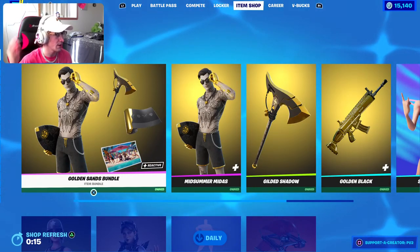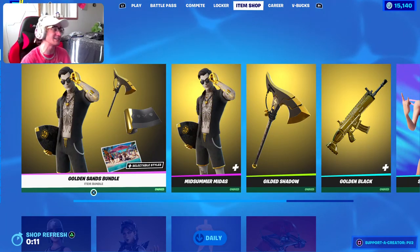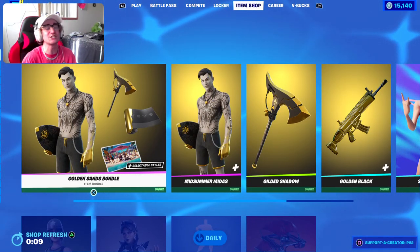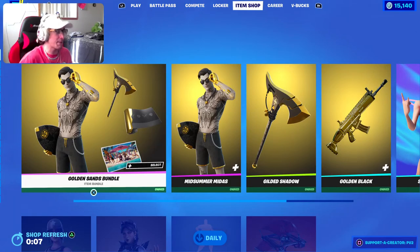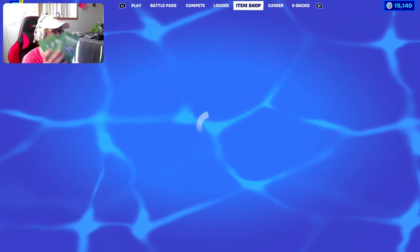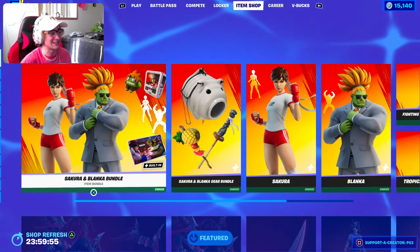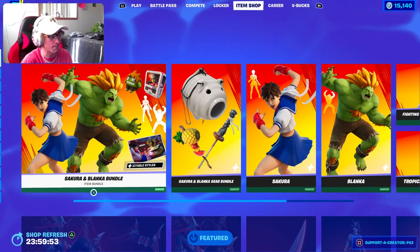What's up guys, welcome back to a brand new Fortnite item shop. Today is July 26, 2022. Tonight's Fortnite item shop we're expecting a new summer skin — maybe use code PV2 if you want to support us, and comment down below your Epic Games usernames because I will be sending people some V-Buck codes or gifts in the comment section. Here's the new item shop, let's take a look.